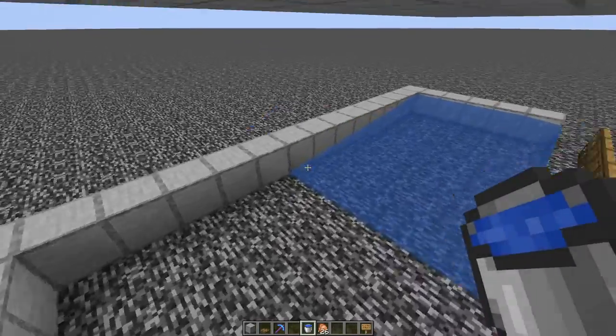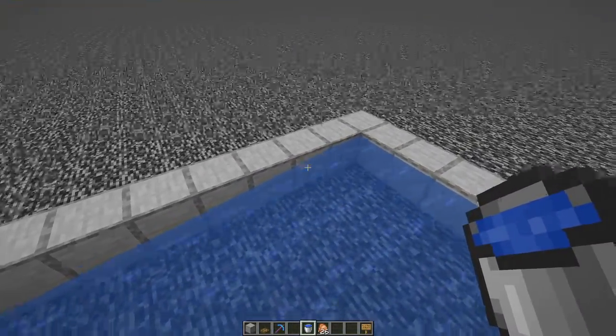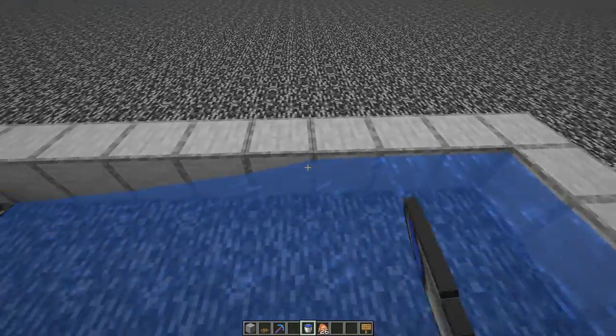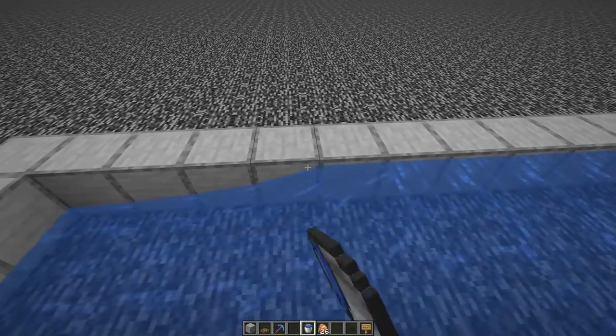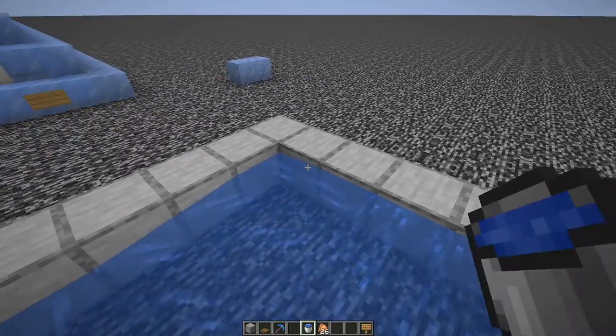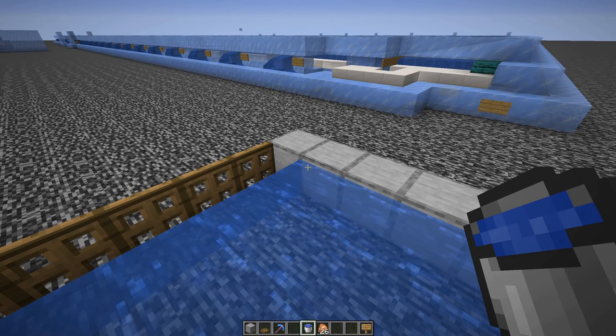There are a few things I want to mention that illustrate some ideas behind this farm. If there are water sources along two edges, the whole area will be flooded and become water source blocks, which we will use in this farm as only source blocks can freeze to ice.